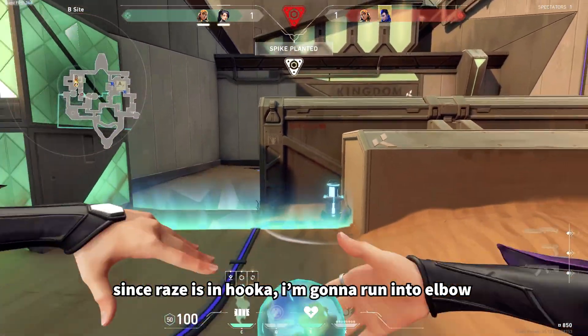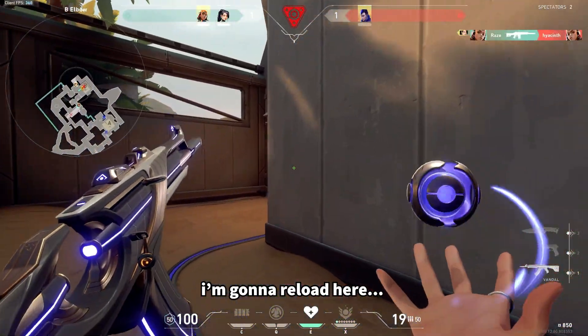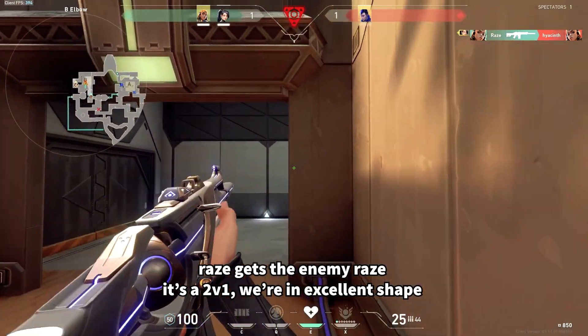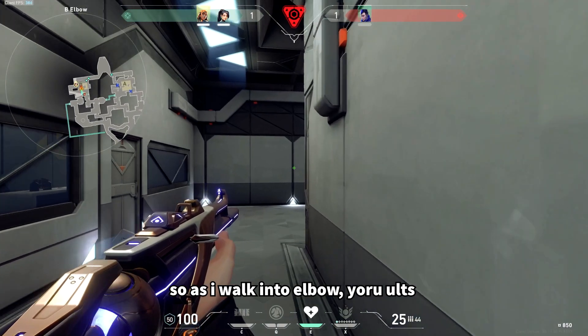Since Raze is in Hookah, I'm going to go ahead and run into Elbow. I'm going to reload here. Raze gets the enemy Raze. It's a 2v1 — we're in excellent shape. So as I walk into Elbow, Yoru ults.